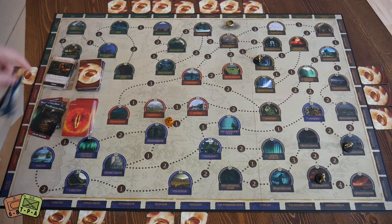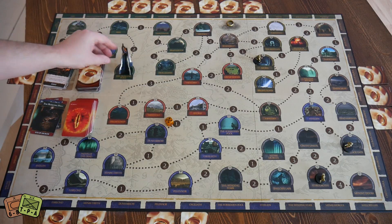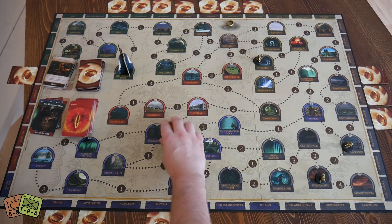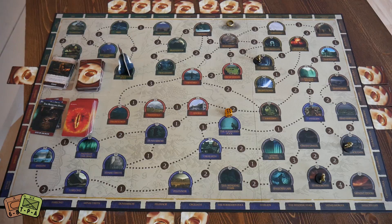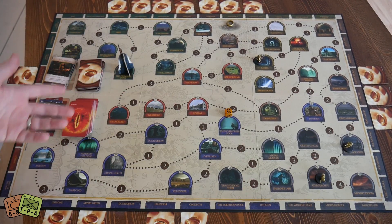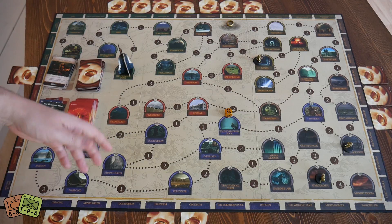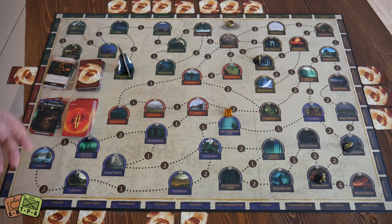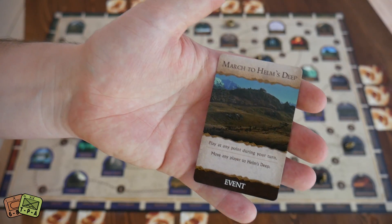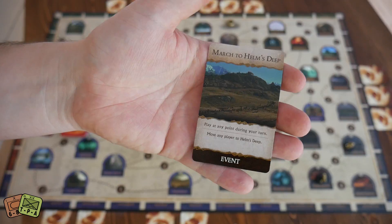Your turn literally consists of flipping over a card — the Eye of Sauron moves to wherever it says, like the Prancing Pony. If someone was at the Prancing Pony, they discard a card and go back to Hobbiton. Then you roll the dice and move that many areas. You can play any cards from your hand — some help you move, some do things to other players. At the end of your turn you draw an event card. You've got a hand limit of five and that's it.